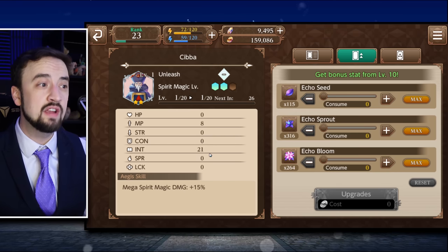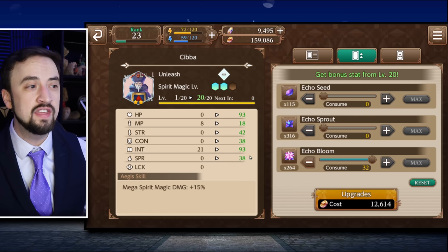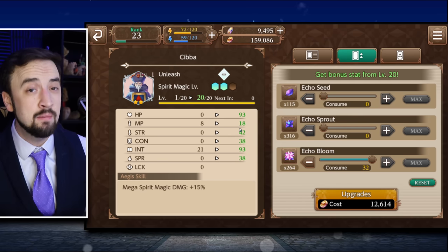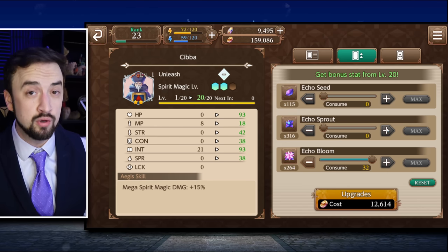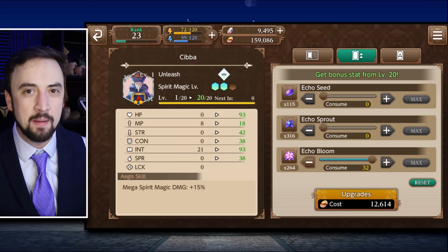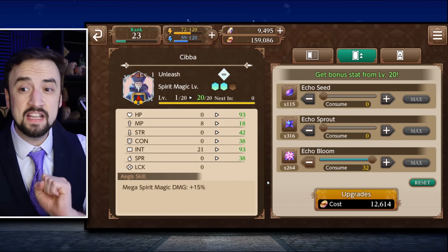I like this — especially for casters, more MP is a good thing. As you level it the int will continue to go up and you'll catch other stats. Increasing the MP on your unit is a nice little buff, and whoever's running this is getting a plus 25% boost to their mega spirit magic damage — MSM. I think that's valuable and I really like this card.